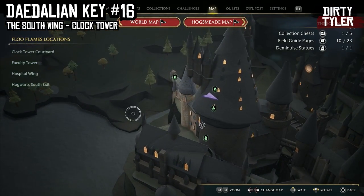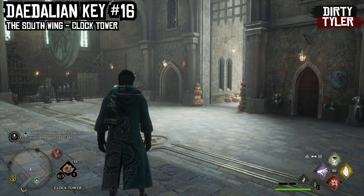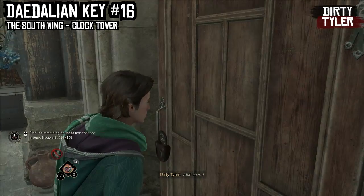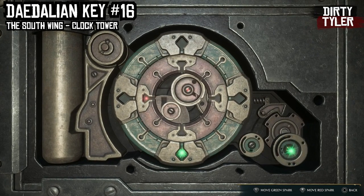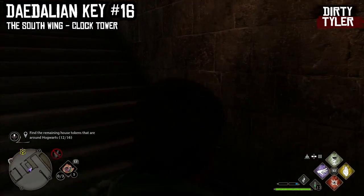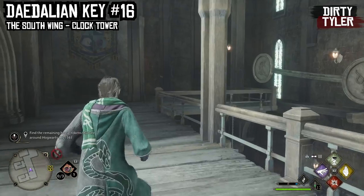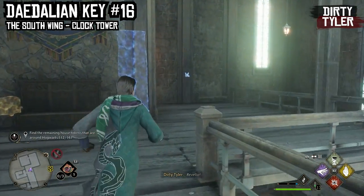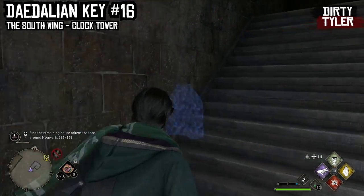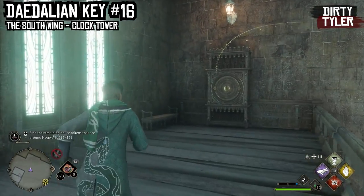The final Daedalian Key is at the South Wing building and the closest Floo Flame is the Clock Tower Courtyard. When you spawn in, run over to this door — you will again need Alohomora to pick the lock. Once the lock is picked, make your way up the stairs. When you get through these doors you will see the Daedalian Key floating over here. To get to the cabinet just run up the stairs again and on the top landing go left and you will see the cabinet just over there.